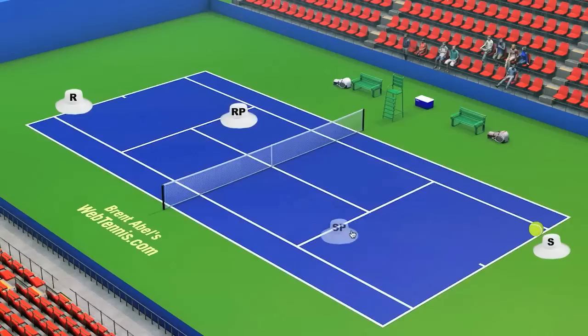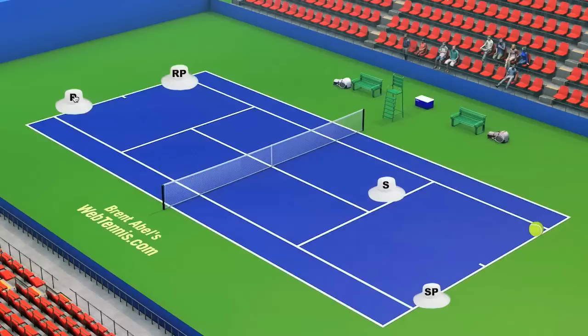All of a sudden the server's partner is back at the baseline, the server is up at net, the returner's partner is back at the baseline, and the returner has worked their way up to net. So what are the roles of the four players now? If you're the player furthest away from the net — meaning your partner is closer to the net than you — we're going to call you the feeder.